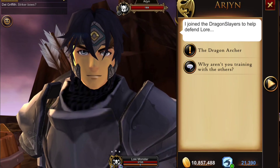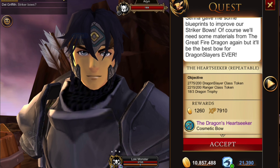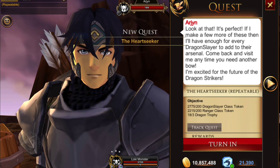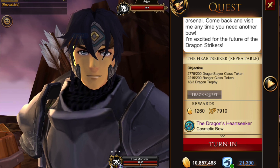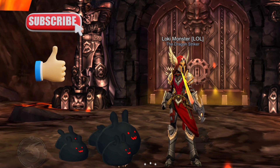A quick trip to the bank and I have my Dragon Trophies. Just hit Accept and hand that in — and I've earned my bow. You will find that this quest is actually repeatable if you want to. I don't know what you're going to do with a lot of extra bows, but it is a little bit of XP. Let's check out what all this hard work was for — this is the Dragon Heartseeker Bow. Pretty cool.